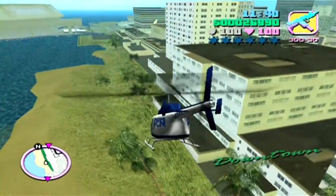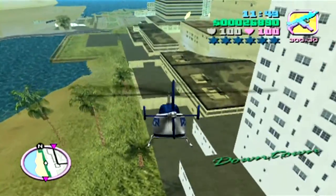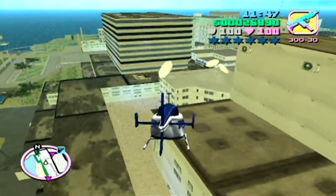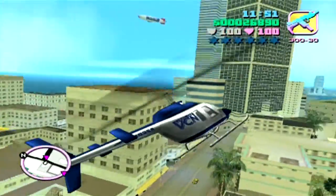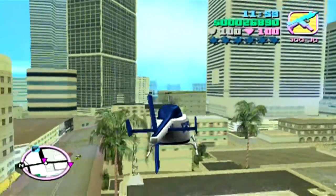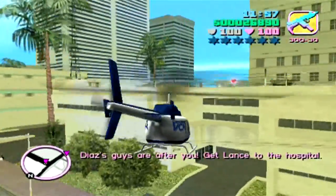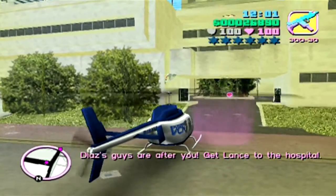You may have noticed there was only like one guy outside of the warehouse waiting for us, and that's because we were very quick at getting from the helicopter to the warehouse that had Lance. If you take your time, the people at the front gate that we avoided will run over towards where Tommy and Lance are, which can cause problems because Lance is obviously not in the best condition and he's gonna die very easily to a few shots.